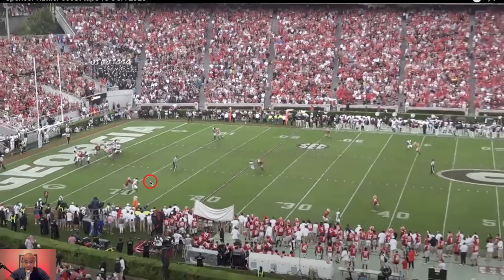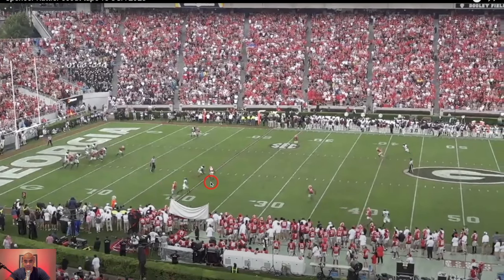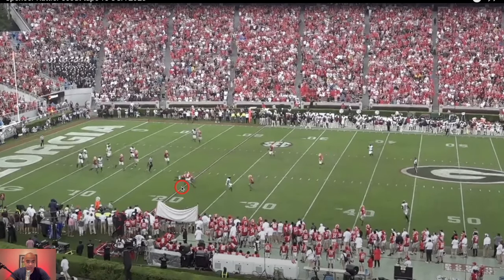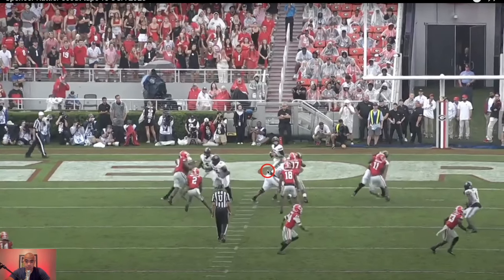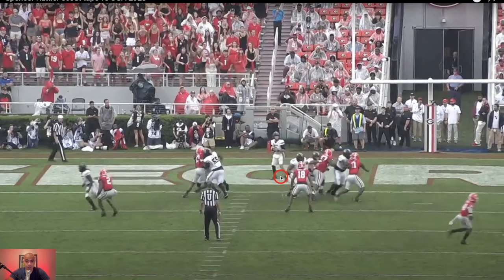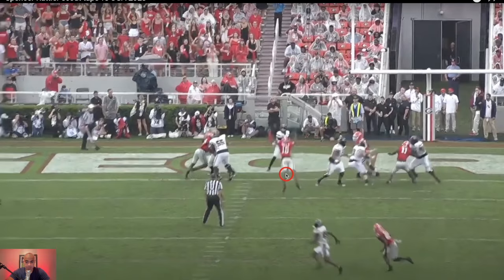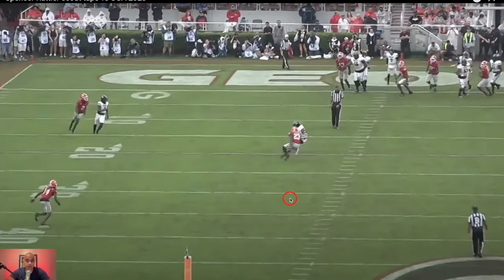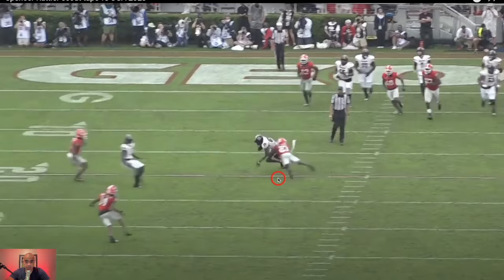It's a pretty good throw right here by Spencer Rattler — waits for this dig to come across, and number 89 makes a good catch. It would have been nice to see him make somebody miss, but he goes straight down. You actually get some good protection here. And I don't care what you say — you could have the best pocket in the world, but when your feet are in the end zone it is nerve-wracking. You've got all these fans screaming, it's loud, they're trying to close out this game — and look at this missile right here. He saw it just a tad bit late, but still backed up, I'll take that throw all day, every day.